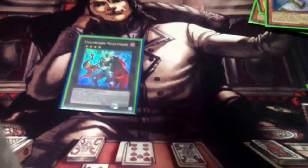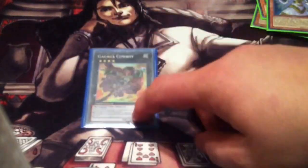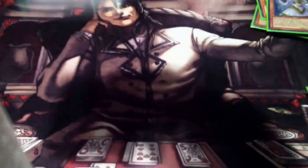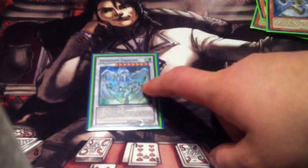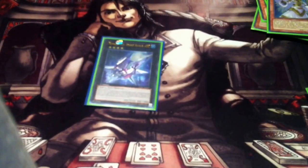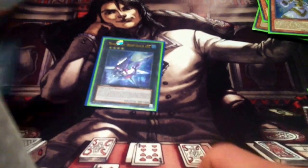Evilswarm Nightmare. Maestroke. Gagaga Cowboy for the win condition. Diamond Dire Wolf. Stardust Dragon for Starlight Road, and I also sided Malefic Stardust Dragon. And Number 101: Silent Honor ARK for really problematic monsters like Dracosar and things of that nature.